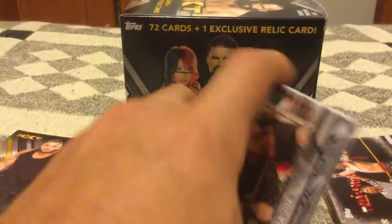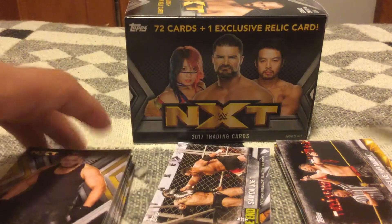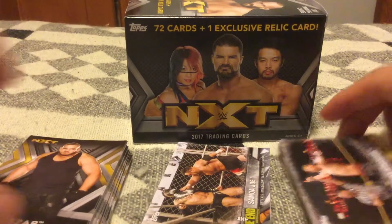Again, a lot of Finn Balor, Samoa Joe, Nakamura. Of the 72 cards, most of them are the base set, then these inserts, and you get almost none of the Takeover Greatest Moments.